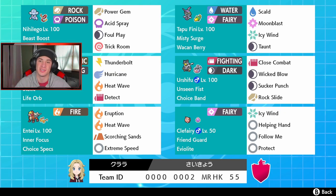Top tier Pokemon in these new series — with the Misty Surge, we have our Tapu Fini over on the right with Scald, Moonblast, Icy Wind, and Taunt. Nothing too new here. Behind the face cam, Life Orb Zapdos — Kantonian Zapdos — an absolute beast.